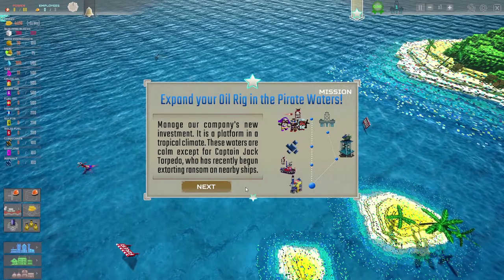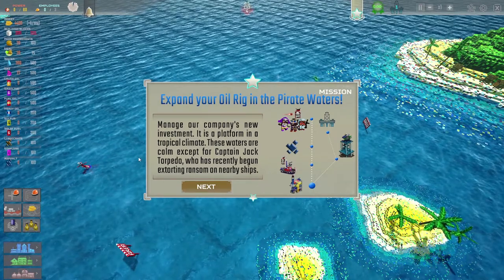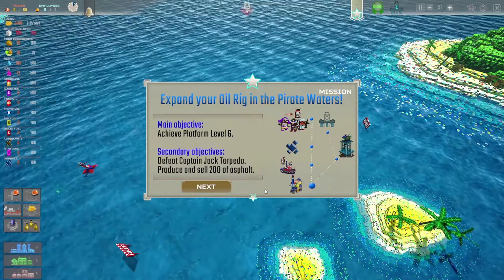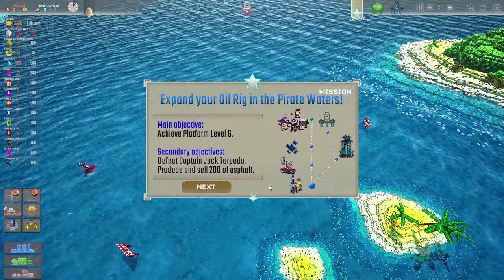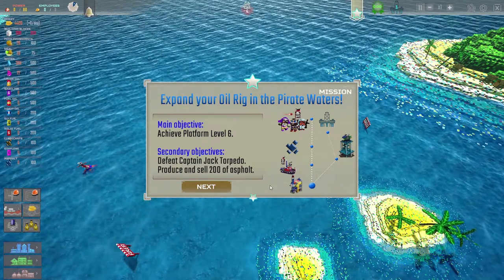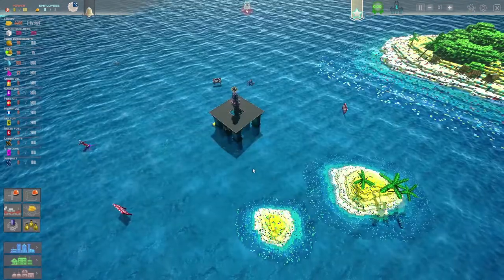Expand your oil rig in the pirate waters and manage your company's new investment — it's a platform in a tropical climate. The waters are calm except for Captain Jack Torpedo. The main objective is to achieve platform level 6. Secondary objectives: defeat Captain Jack Torpedo and produce and sell 200 asphalt.